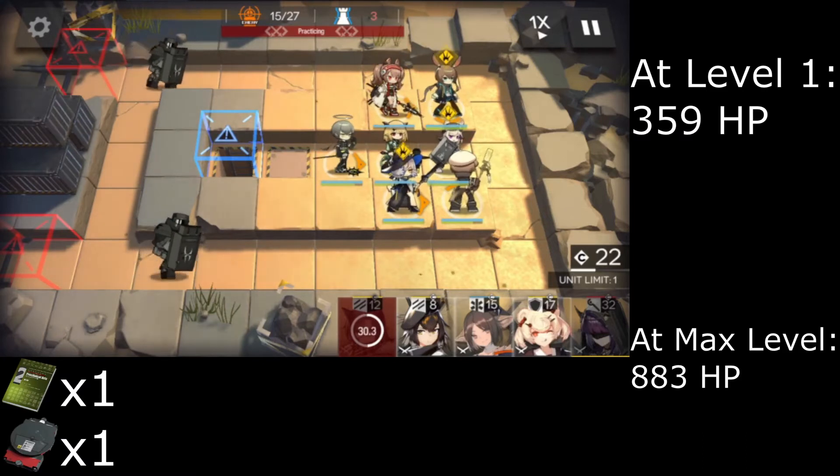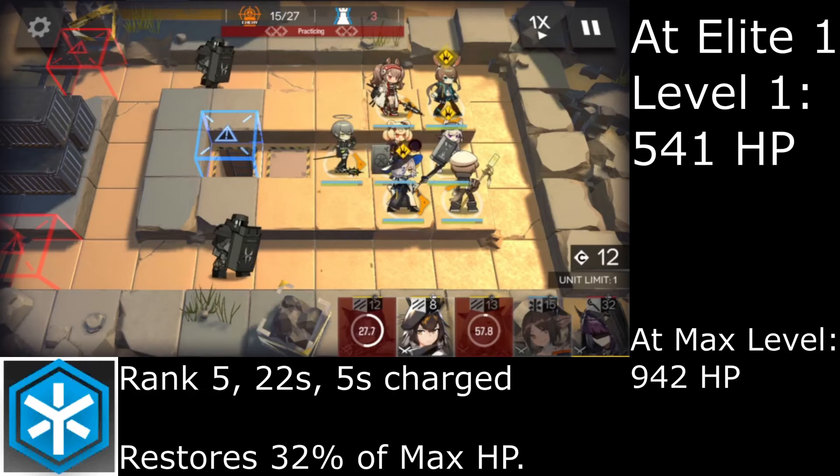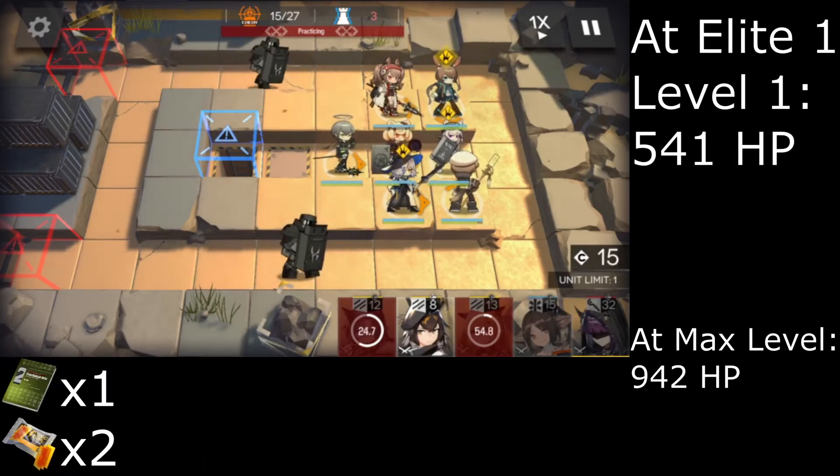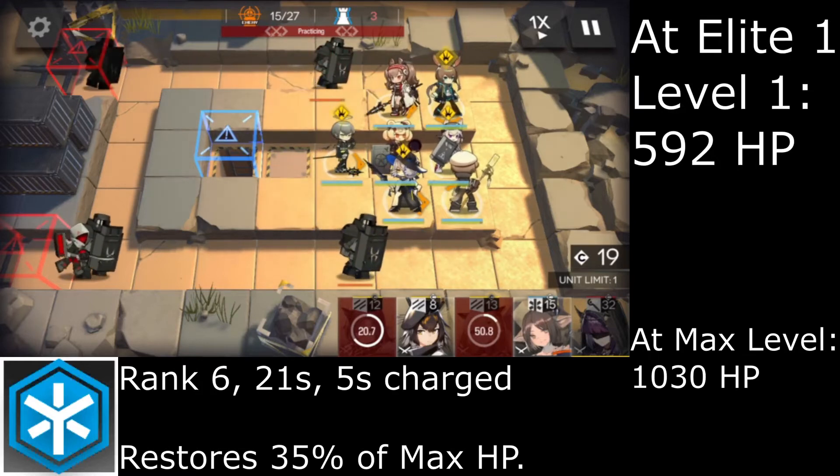Rank 5 costs 1 Skill Summary 2 and 1 Device, lowering the cooldown by 1 second and healing 32% of her max HP. Rank 6 costs 1 Skill Summary 2 and 2 Locks of Call, lowering the cooldown by 1 second and healing 35% of her max HP.